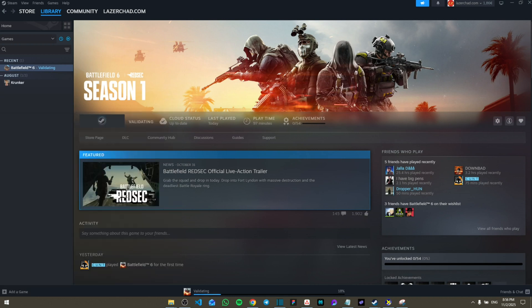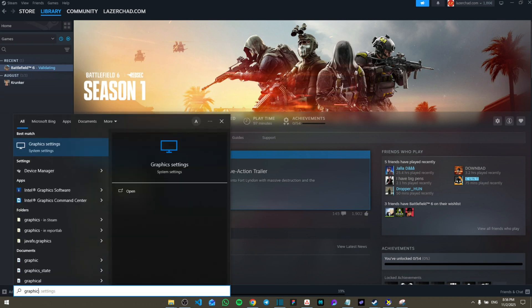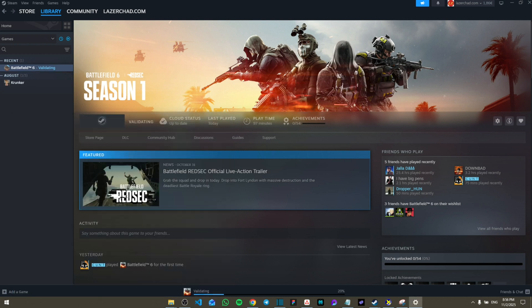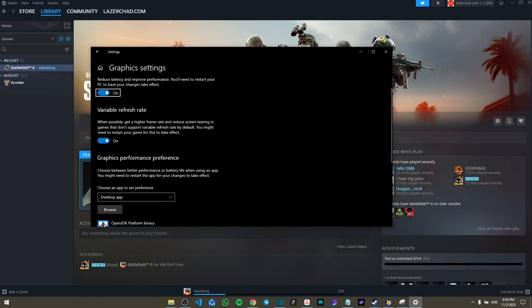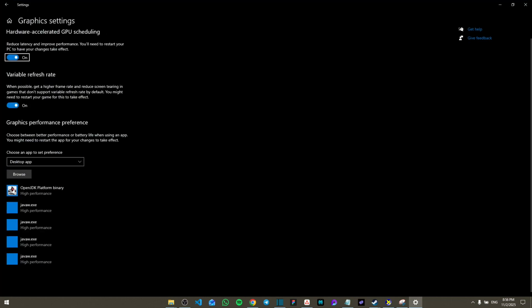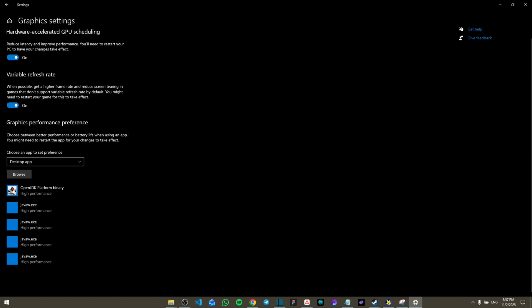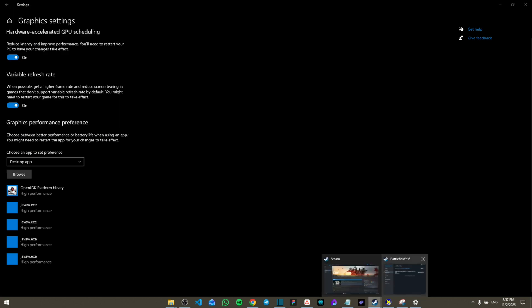Finally, go to Windows Settings, navigate to Graphics under System settings, and a window will pop up. Select 'Browse' to add an app and search for Battlefield 6. You can find the path by going back to Steam.